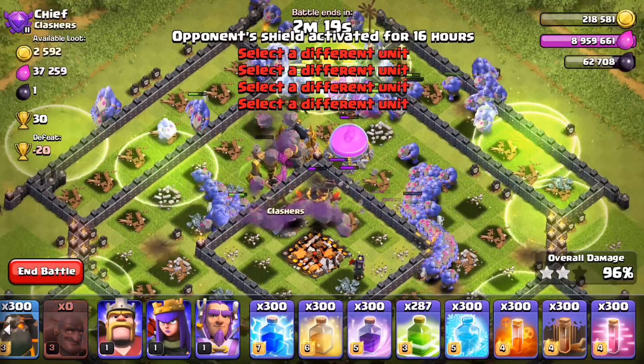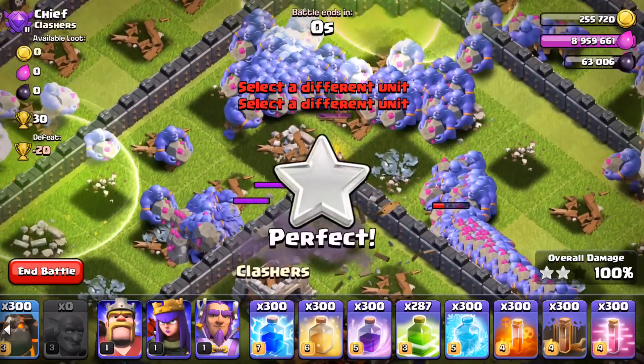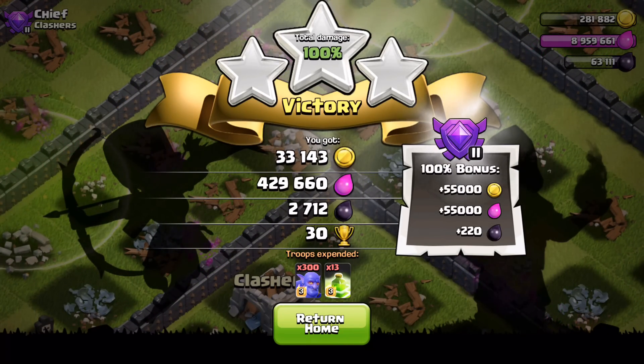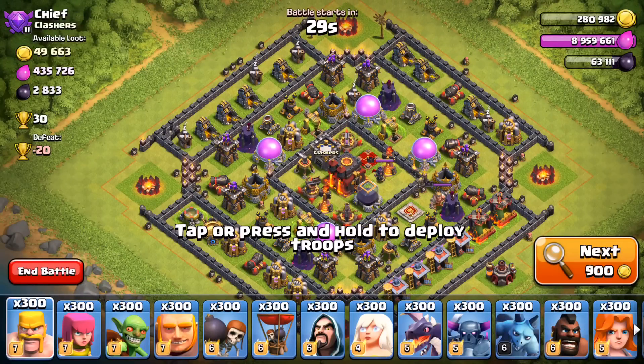93% — looks like only a couple of defenses left in the center as the bowlers make their way there. That was insane! Let's go ahead and try out one more raid with 300 bowlers and that'll wrap it up for today's video. I've used jump spells and the bowlers themselves, so let's try some different spells — maybe some rage spells or haste spells to see how fast these bad boys can move.